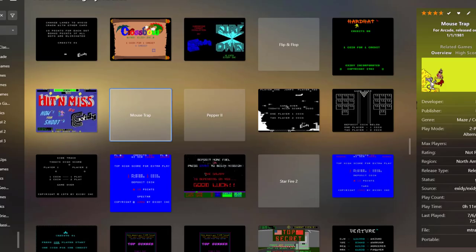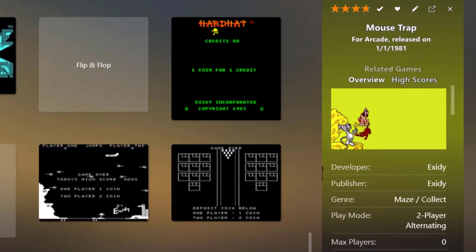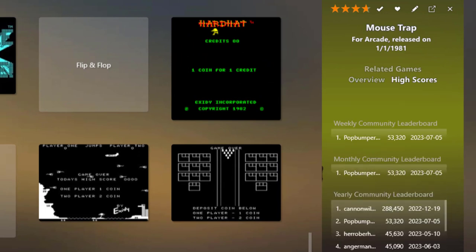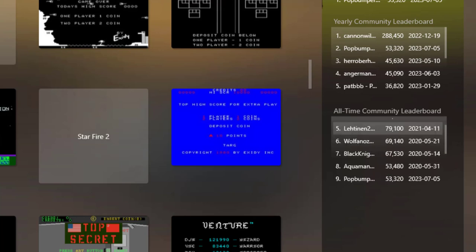Before we do, let's find the game, Mousetrap, over in the right-hand corner. Let's look at the high scores. There's me with a couple of scores — it looks like it's not getting much love from the LaunchBox community. I've got a weekly and a monthly and I'm all by my lonesome. The yearly score — I'm number two; 288,000 is number one. And on the all-time, I'm number nine, in the top ten and almost number eight. It looks like I need to take down Aquaman.